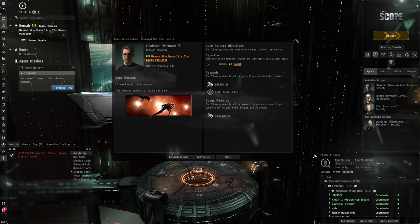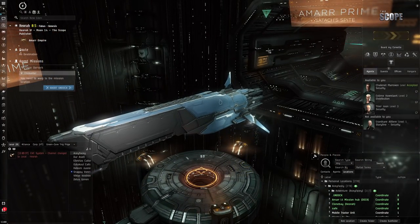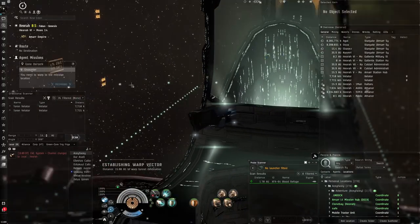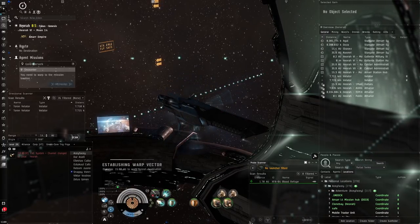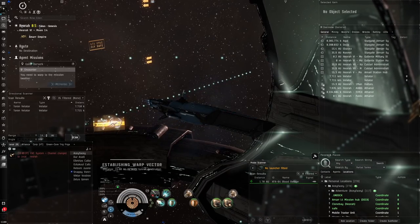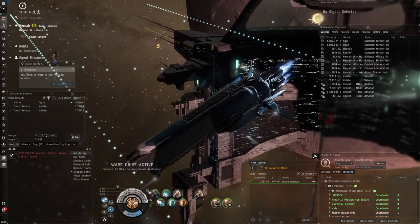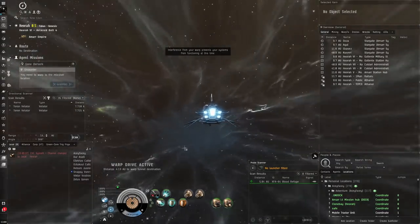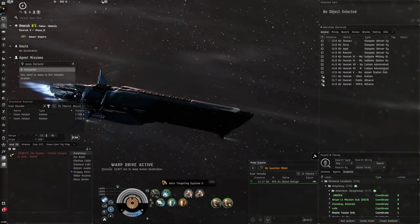I chose torpedoes because generally speaking they're pretty good weapon systems for PvE. They don't really care too much about transversal, they have relatively good application for a large weapon, and get some really good DPS as well as decent range. Activating these two modules you can see it gets 47 kilometer range. I put these total auto-targeters in the high slots just to fill them up and to increase my maximum number of targetable ships.